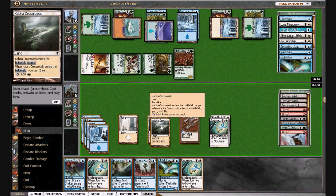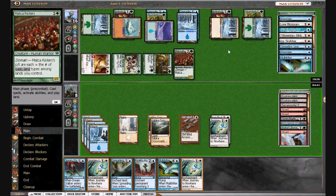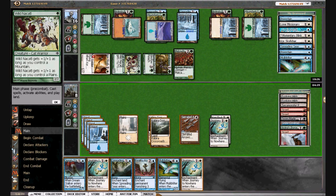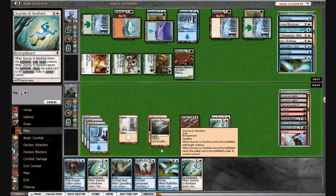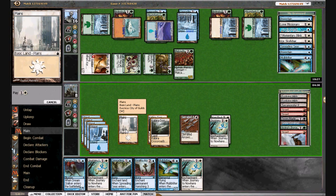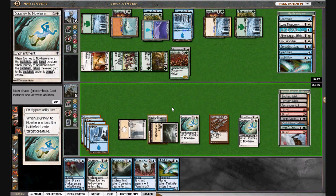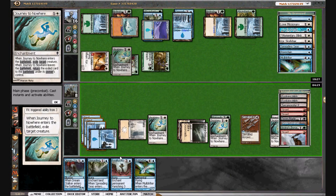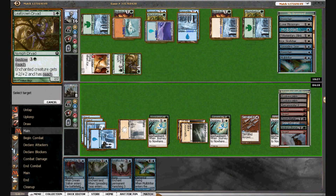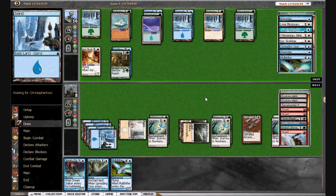We have seven mana — we can double Journey and Reality Acid a guy for next turn. That puts us really low; we may actually be dead to Tribal Flames here. Journey, Journey, and we only take two — I guess we're going to have to do that. And we Reality Acid the Leaf Crown Dryad. We take two.